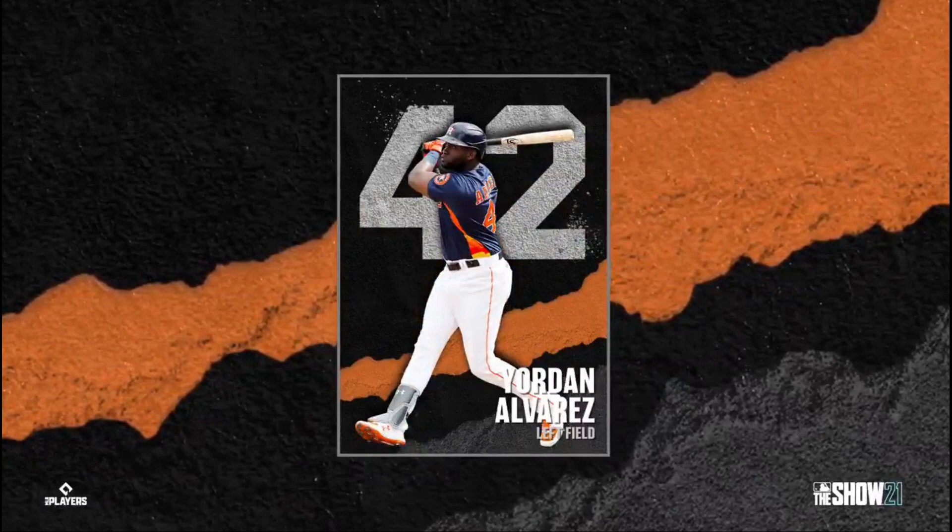Next up is Yordan Alvarez for the Astros. Yordan is definitely a guy I want on my team — I typically score runs from home runs and he has one of my favorite swings in the game. I loved his gold card in MLB 20, so this is a card I want to try on day one or two for my ranked team.